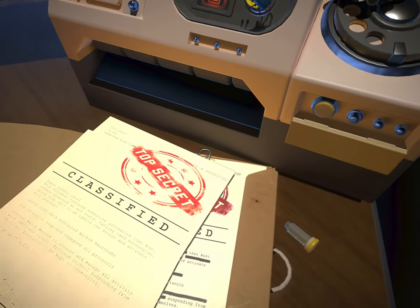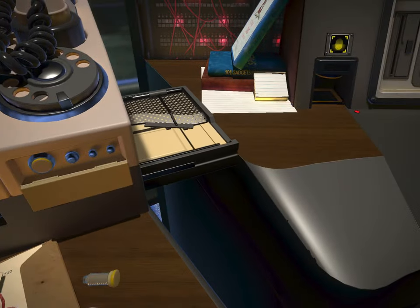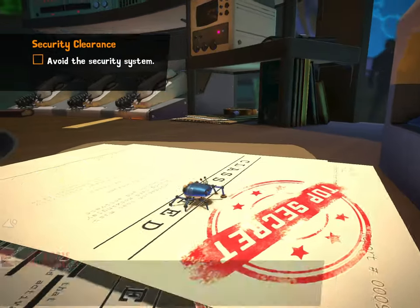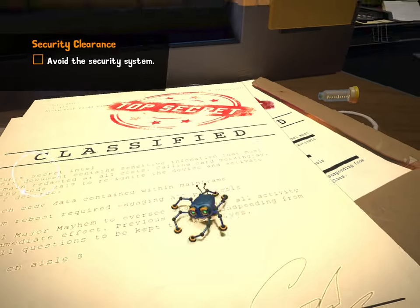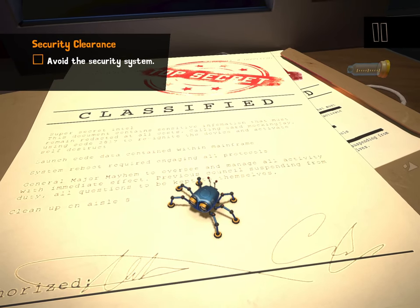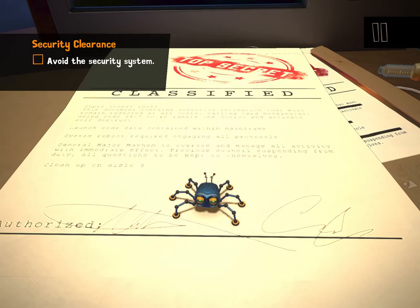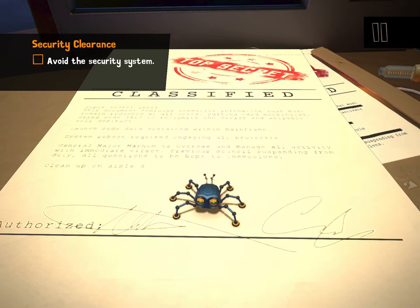There we go. Let's go read it. Emily? Super Secret Intel. This document contains sensitive information that must remain redacted at all costs. Calling card Mockingjay using code 2817 to reignite the device and activate self-destruct. Launch code data contained within mainframe. System reboot required. Engaging all protocols. Feral major mayhem to oversee and manage all activity with immediate effect. Previous council suspended from duty. All questions to be kept to themselves. Clean up on aisle B. Authorized. That's cute.